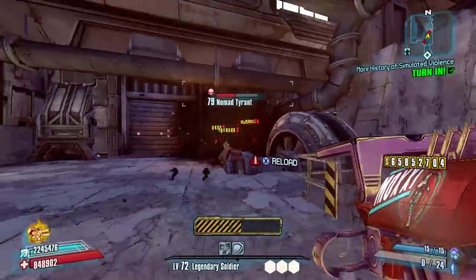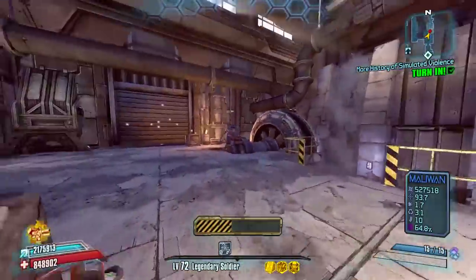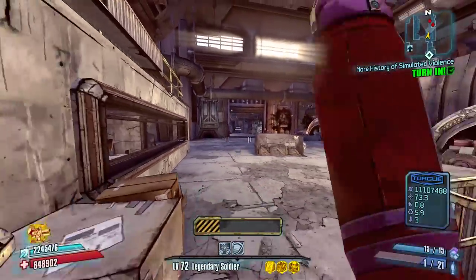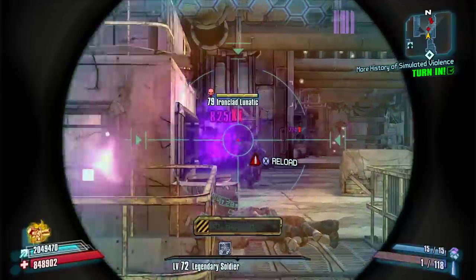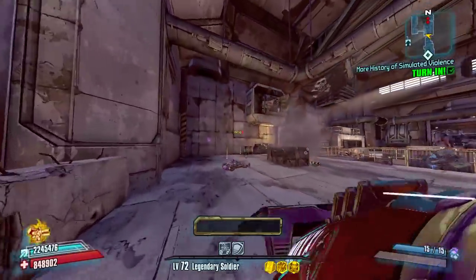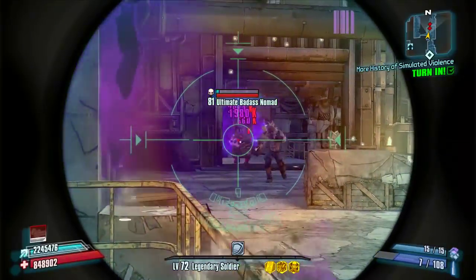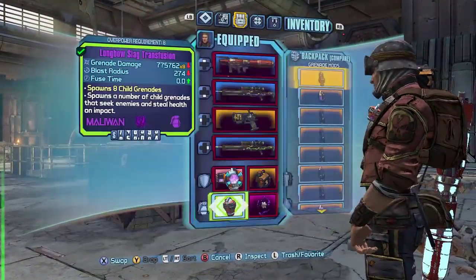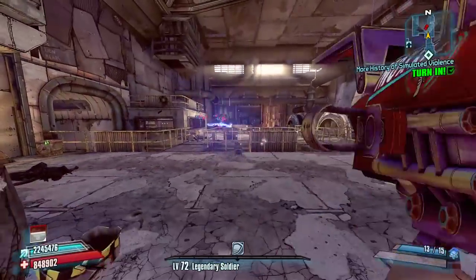I'm just going to charge this guy here and put out one rocket just because I knew that it would kill them. So definitely want to reload this. There may be a big badass coming, or at least an ironclad. It'll be interesting to see if we can kill this guy before our Battlefront ends. Now we'll have to figure out what we're going to do about these guys up here. I have no worries about taking out the ultimate badass nomad, but the bone crusher may be a little bit tough. And I haven't been using grenades at all — I could have been using Quasars or something to really get these guys together.